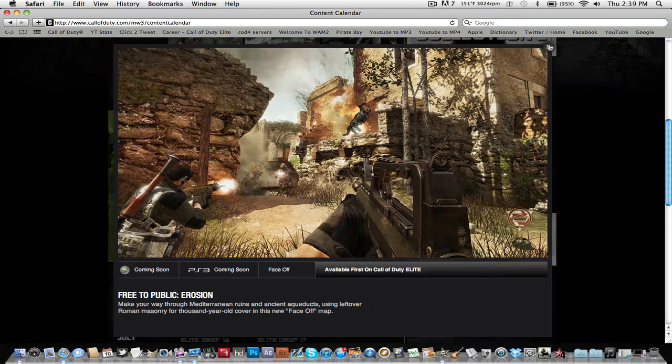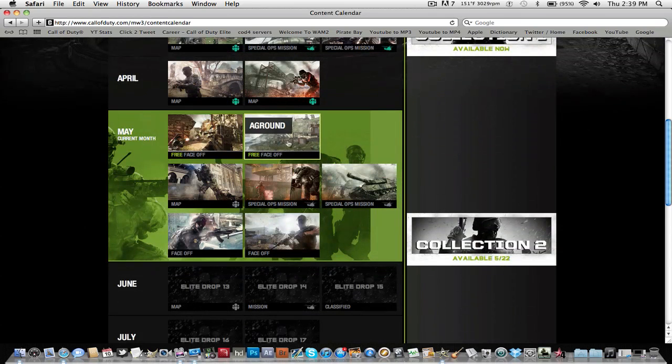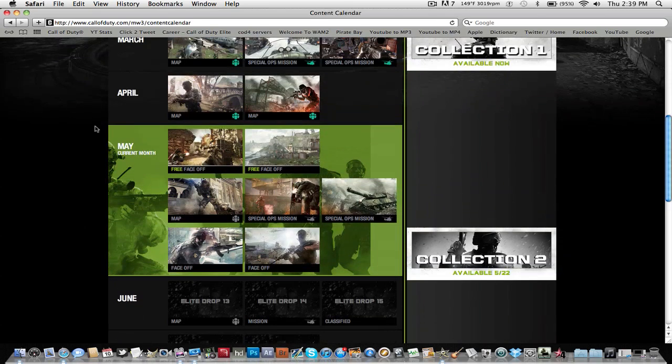We're actually going to be getting six brand new pieces of content, and two of them are going to be free. It says free to the public, so you don't have to have premium. These brand new face-off maps, which are exclusive for the brand new game mode face-off, are free. So there's going to be two free maps, and then there's going to be five maps for premium Call of Duty Elite members. There are four face-off exclusive maps, a multiplayer map which is playable in Spec Ops as well, and two brand new Spec Ops missions.